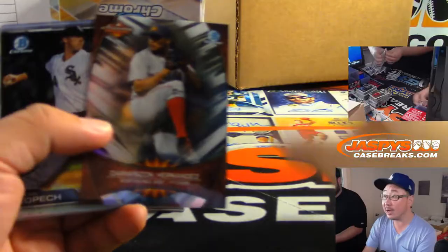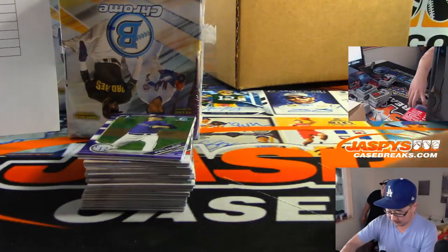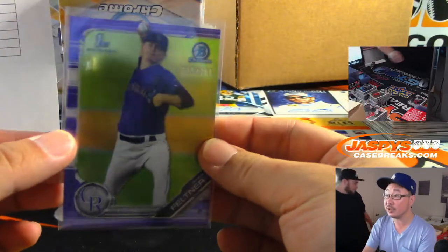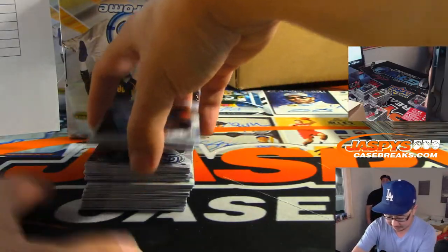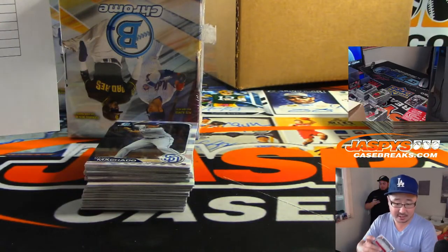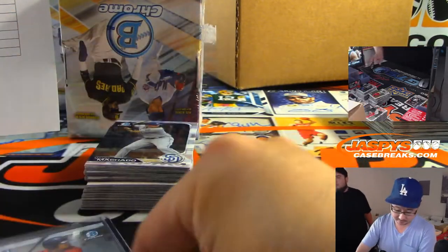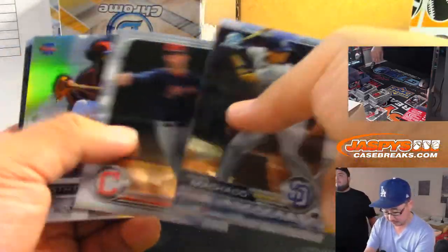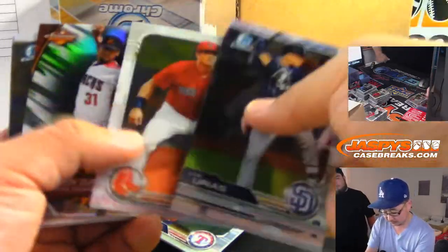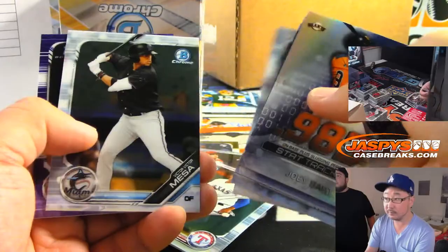TJ is wondering about Chris's experience in the minors — TJ is in minor league baseball as well. Director of merchandise, I believe, in Tulsa for the Tulsa Drillers, the Dodgers Double-A team, who just recently won another Texas League final. There's Danny Diaz, Red Sox autograph for Cody.